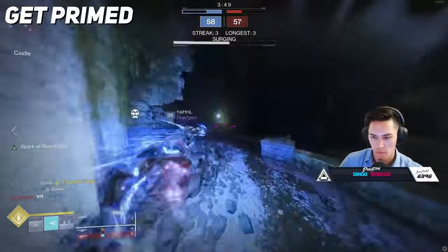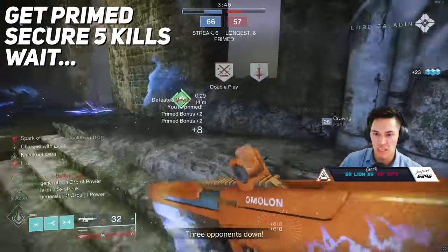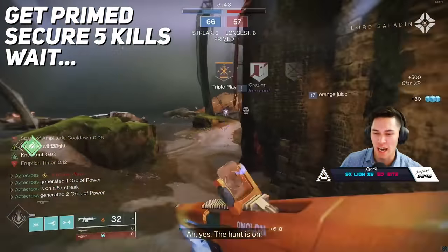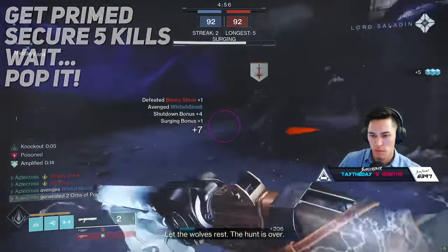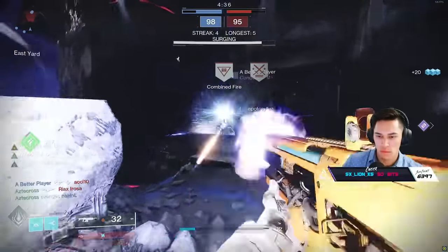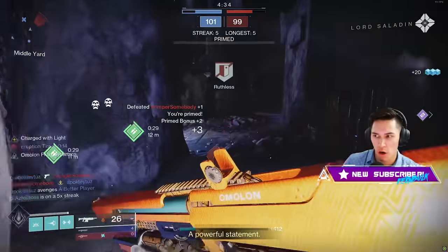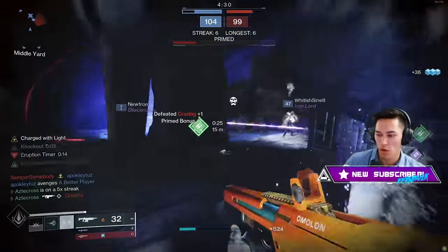Essentially, the goal is to get primed — get five kills or assists in a row. And once you do, you want to wait, get your team around you, move as a unit, stay alive. And once you get your super, pop it. You really do want to immediately pop it because you're going to be getting kills and ability energy back while you're primed very, very fast. While you're primed you're getting three points per kill — don't let the score deceive you. It's crazy how quickly you can come back in this game mode.